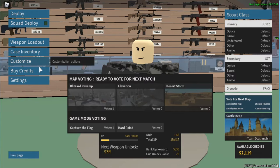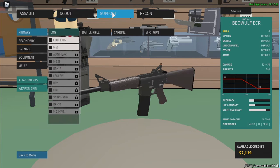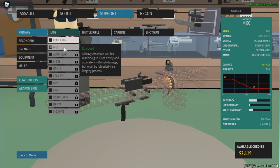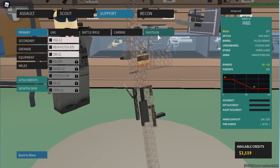So what you wanna do first is get the M60 by ranking up or buy it. This is the attachment you will need. The scope can be anything but I do prefer using the DLC 120, barrel muzzle brake, under barrel folding grip, green laser, and the ammo is armor piercing. Once you have done that you are ready to go.